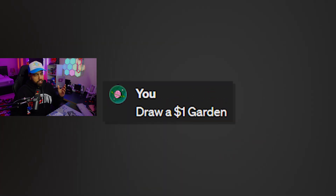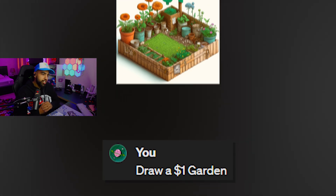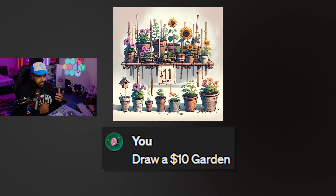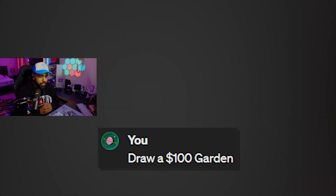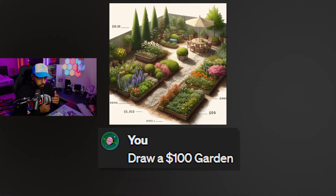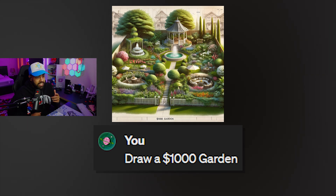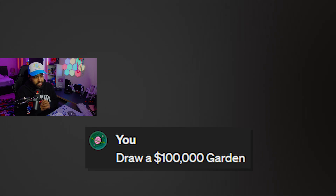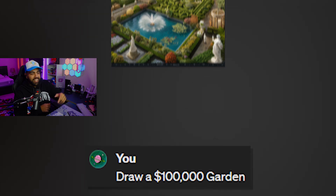Draw a $1 garden. How can a garden be $1? Okay, pretty basic garden. Very small. Draw a $10 garden. Okay, we're getting more expensive. That's worse than the $1 garden. Also, why does it say $11 on it? Is AI okay? Draw a $100 garden. We're getting a little more fancy. I see some vegetables in here too. Not bad. Draw a $1,000 garden. This is crazy — look at the gazebos, the fountains. I like that garden.